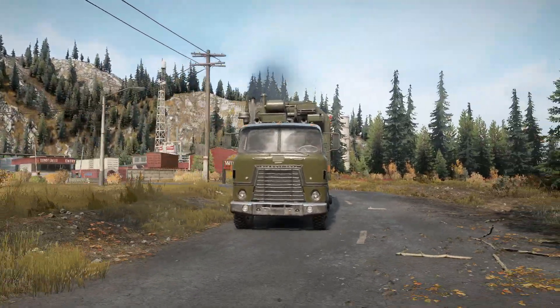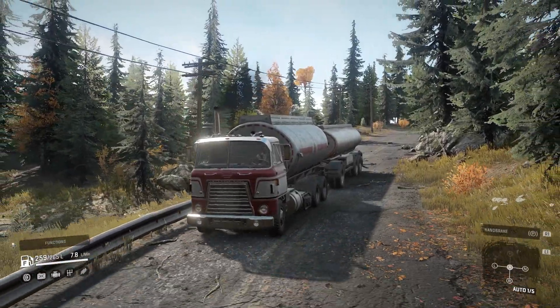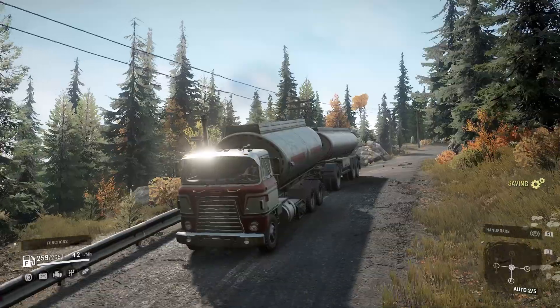What's up gamers, today we're headed back to the streets in the International Transtar 4070A. The Transtar is a free truck, found derelict in the swamps south of the Smithville Dam.